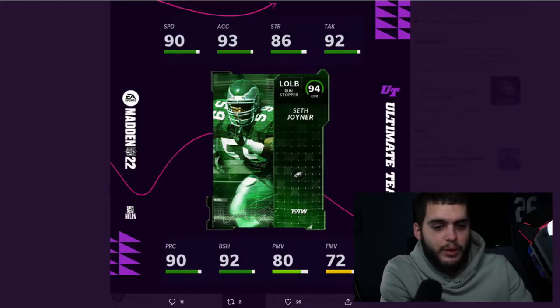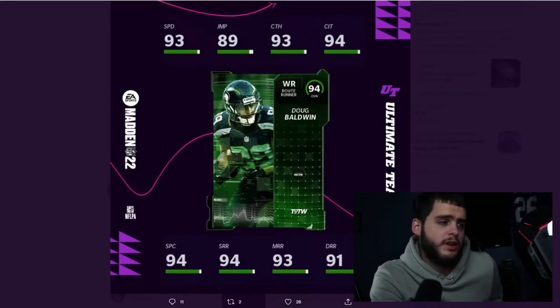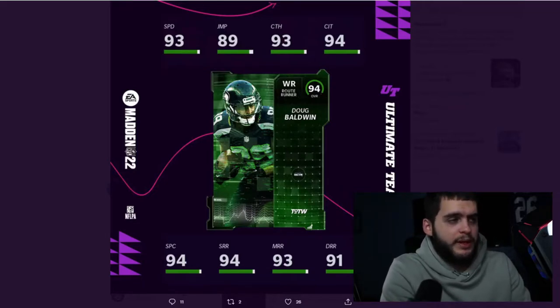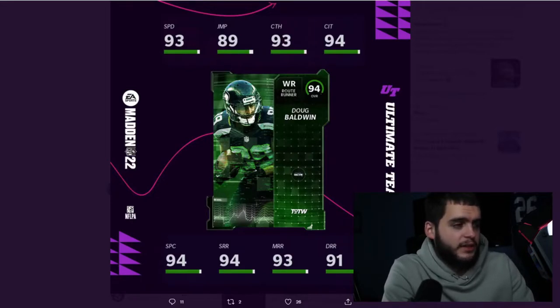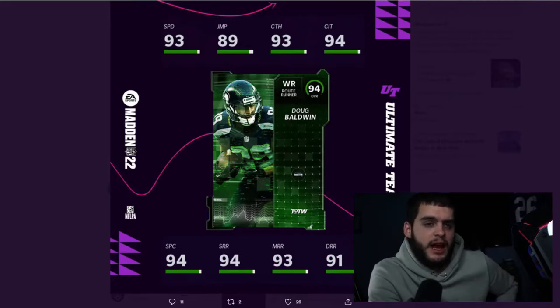Doug Baldwin is going to be the defensive pass Team of the Week player — a formerly retired player. He played for the Seattle Seahawks and had a really good career. This was before or around the time of DK Metcalf — I think there was a period when they were together with Lockett if I'm not mistaken.